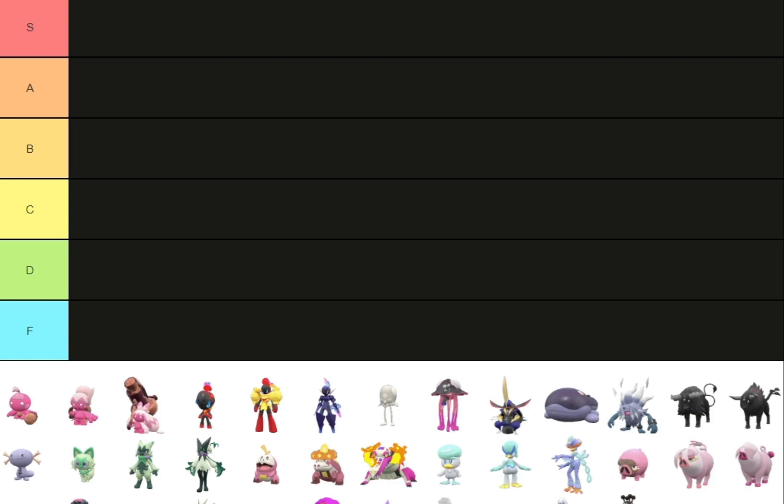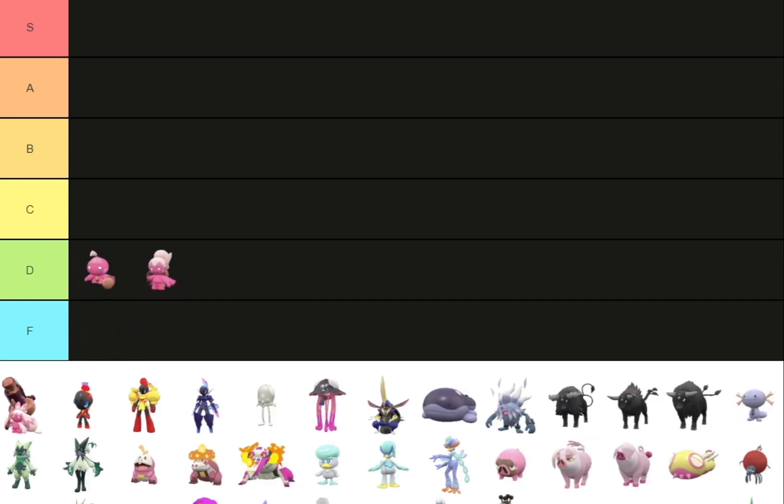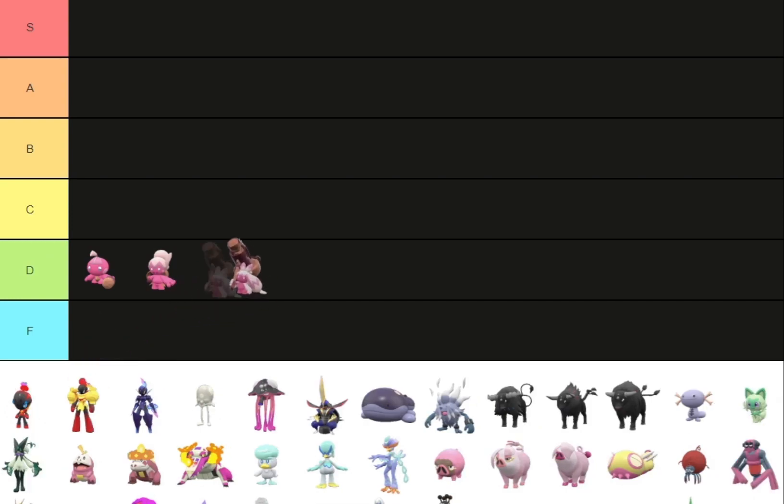It just really looks like the hammer has just changed. I did use a Tinkaton for my final team and it's pretty good, but this Shiny — all it really is is just the hammer has changed. So nothing too special, but it's not the worst also. I'm gonna put this line in F tier. Actually, I'll put Tinkaton in C tier because the hammer really sticks out.